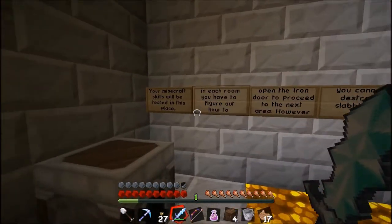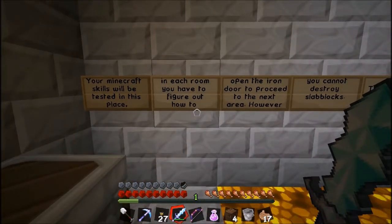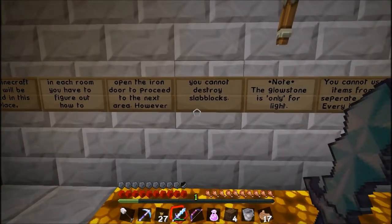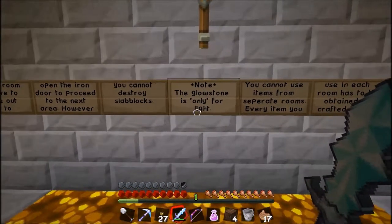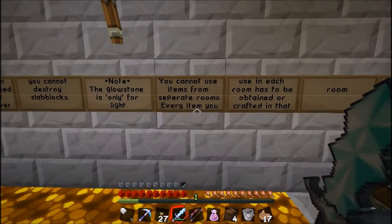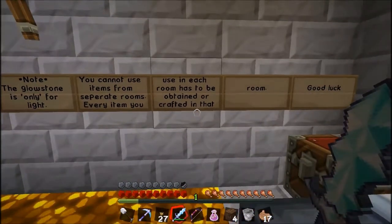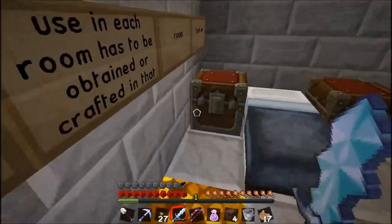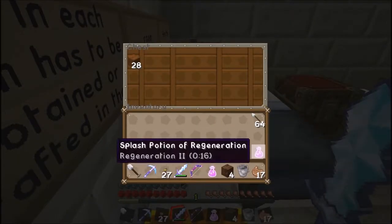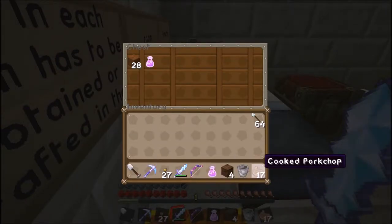These parts are meant to be done on peaceful, unlike the other bits which are meant to be done on normal or hard. The sign reads: 'Your Minecraft skills will be tested in this place. In each room you have to figure out how to open the iron door to proceed to the next area. However, you cannot destroy slab blocks. The glowstone is only for light. You cannot use items from separate rooms — every item you use in each room has to be obtained or crafted in that room. Good luck.'